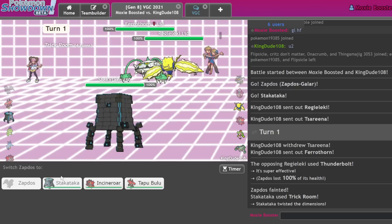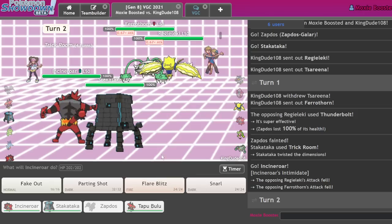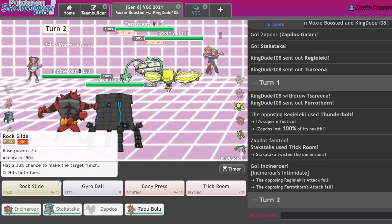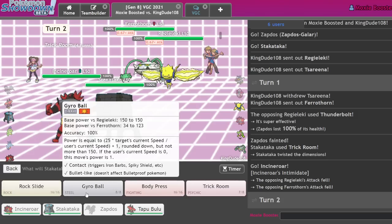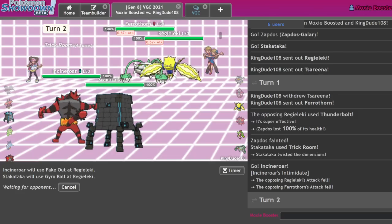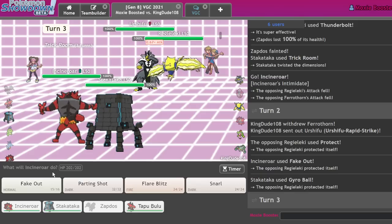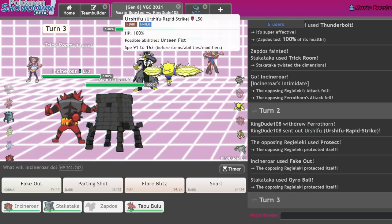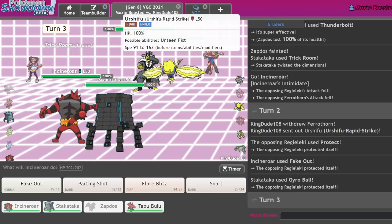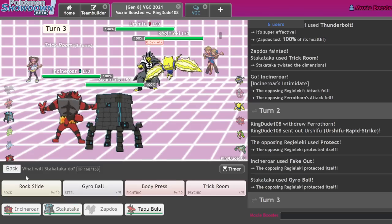I got my Trick Room off. I'll be able to get in my Incineroar, and that puts a lot of pressure on pretty much everything. If this is Sash Regieleki, it's in my best interest to go for the Fake Out and Body Press — that'll KO. I could also Gyro Ball, and that would probably just straight up annihilate Regieleki. I think in this position it's best to get in my Tapu Bulu.